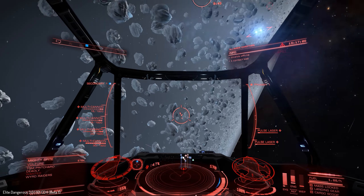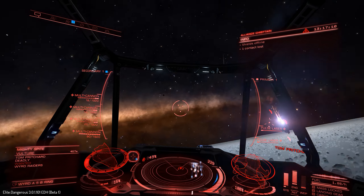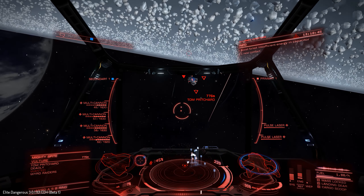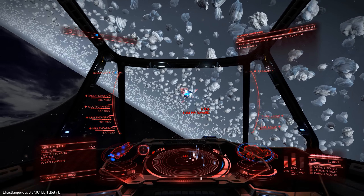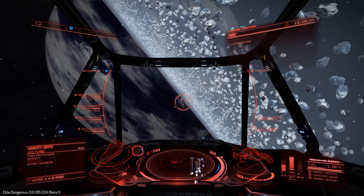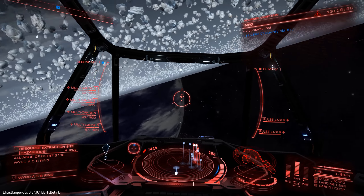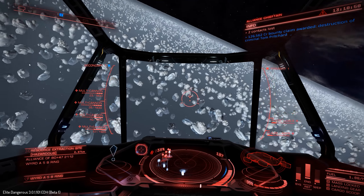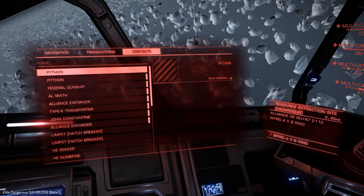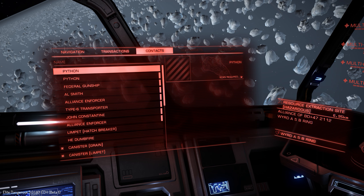Now I want to try some evasive tactics, just to avoid getting hit really — see if I can stay behind him. Target shields offline. Target destroyed. Classic bit of headbutting at the end to finish him off. For a fairly maneuverable opponent, I thought that fight went okay. It was a deadly ship as well.